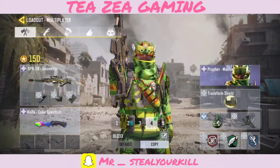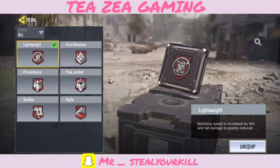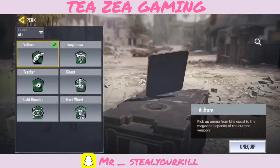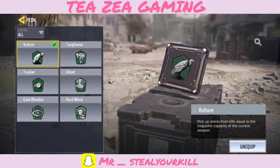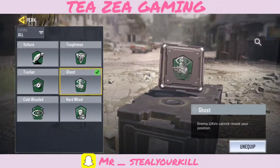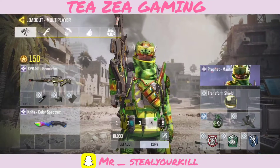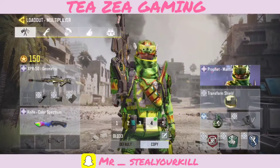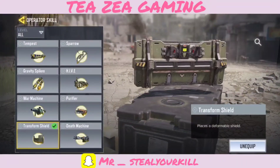Our first perk is gonna be Lightweight — Lightweight comes in handy with this heavy rifle. We already have Vulture attached for some strange reason, but we're gonna use Ghost because we don't want to pop up on the enemy UAVs. Then we have Dead Silence because it's a sniper class.